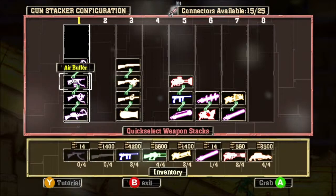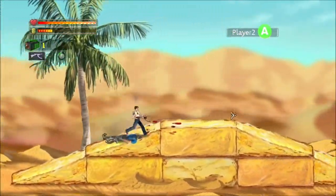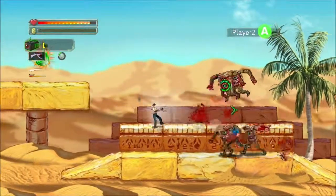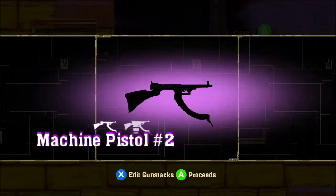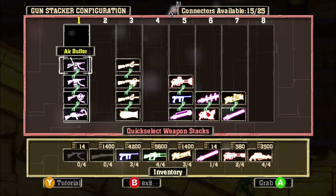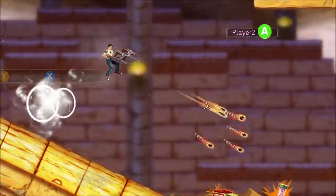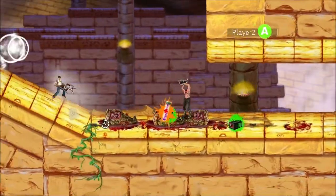First we'll look at a few upgrades for the Machine Pistol. The Machine Pistol is a weak gun but has infinite ammo and you can get one at the very beginning of the game. You can find other Machine Pistols and upgrade them separately, hidden throughout the game. The Air Buffer upgrade lets you hover as long as you're shooting — great for attacking smaller enemies from above, avoiding trouble on the ground, and for speedrunning levels.